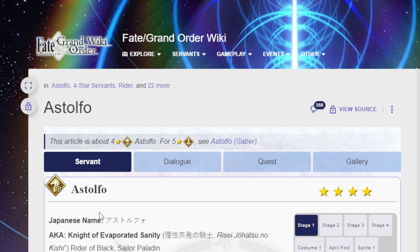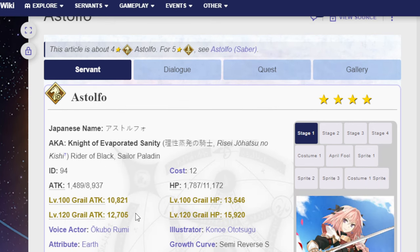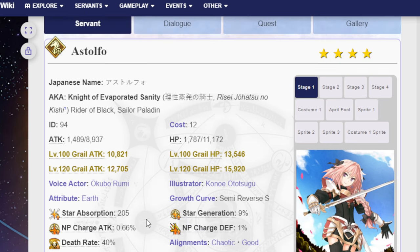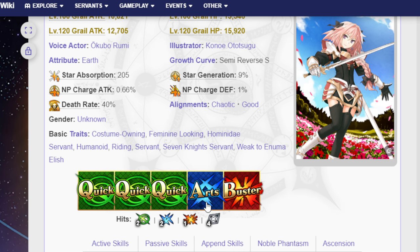Starting with the 4-star Astolfo: Rider. Also known as Rider of Black or Sailor Paladin. Astolfo is a Rider with 3 Quick, 1 Arts, 1 Buster. 2 hits on the Quick, 2 hits on the Arts, 1 hit on the Buster, and 4 hits on the Extra.